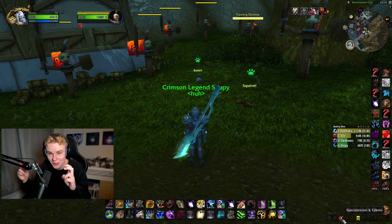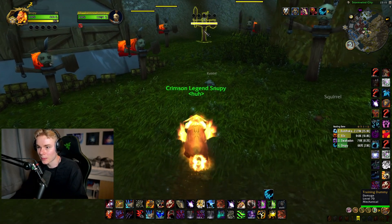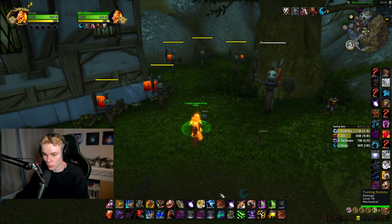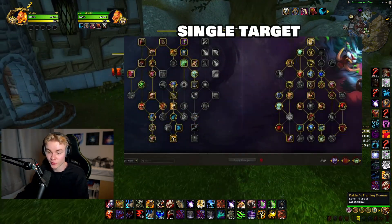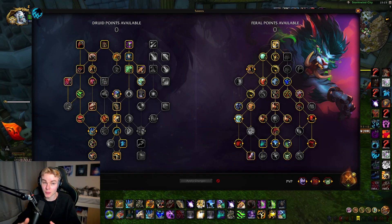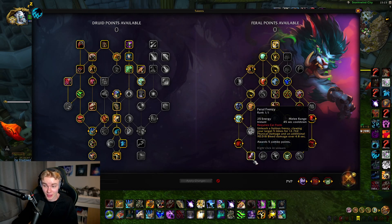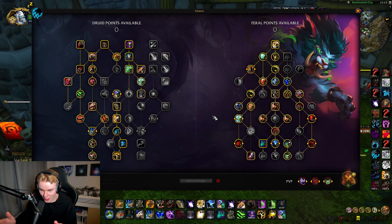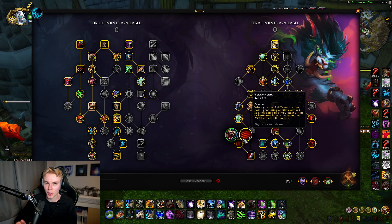Let's start with the single target damage build, which also has Cyclone. For this build, it's probably going to look very familiar because we have Swarm, we have Ferenc, and we have BT. BT, by the way, got buffed recently — it's now three stacks, which makes it way easier to use. This build should feel fairly familiar, so let's just dive into the opener and rotation of this build. It's kind of like the Shadowlands playstyle. We have Swarm and Ferenc, so in that sense it's quite similar, but there are some key differences.